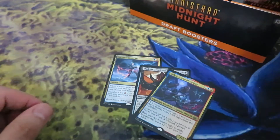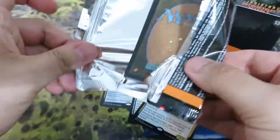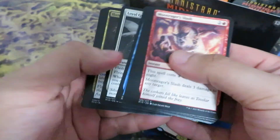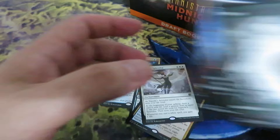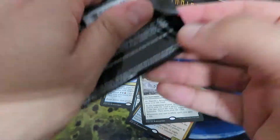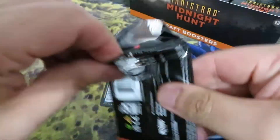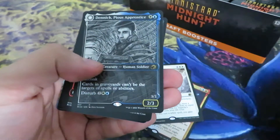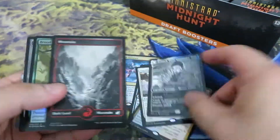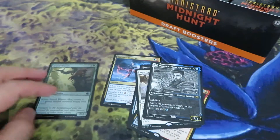Wrenn and Seven, Teferi and Arlinn — but not only. Meat Hook Massacre, Crypt Dust Minder. There's also a couple of interesting rare cards: Tovolar and Ogre of Autumn, Boro's Apprentice, and a foil uncommon.